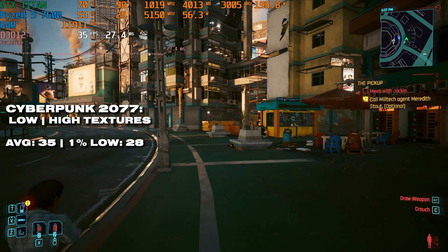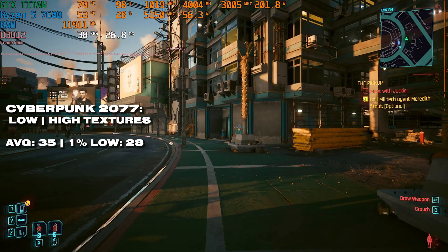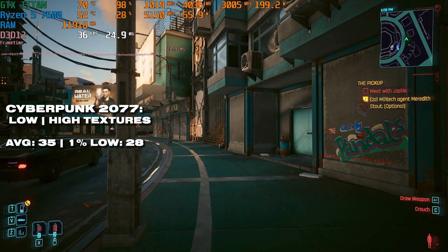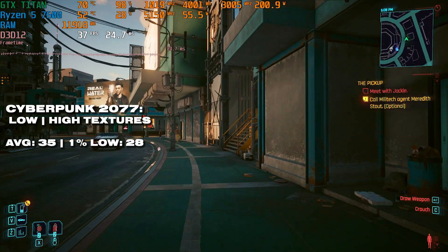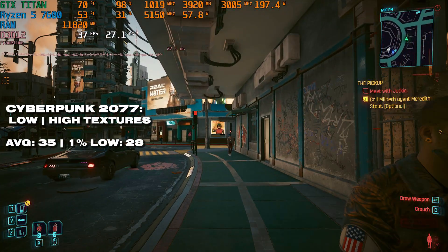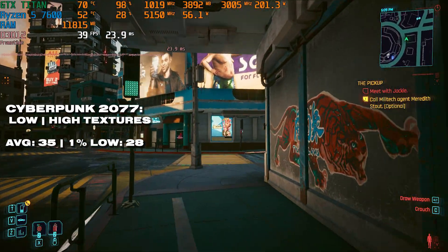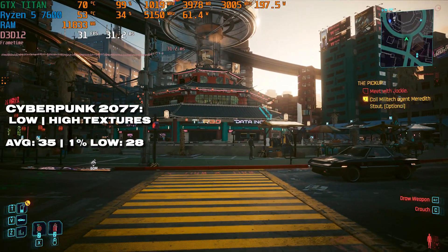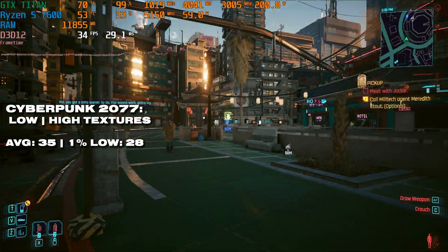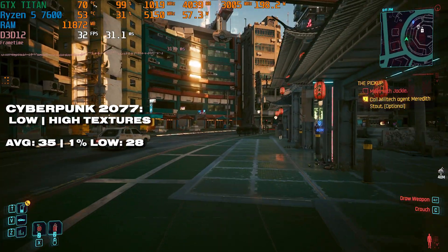We need to put our happiness on the back burner because Cyberpunk 2077 on the low preset with high textures is not a particularly brilliant performer. 35 FPS on average with a 1% low of 28 means we're getting around an Xbox One level of gaming experience. That 35 FPS is not great, and Cyberpunk is not a great performer on anything below Turing architecture — something to keep in mind.